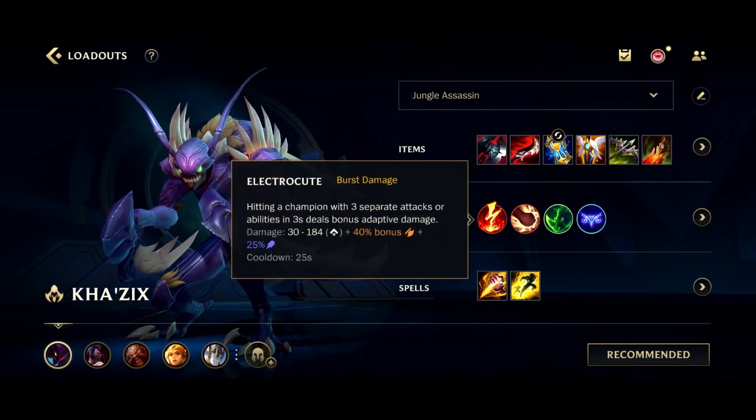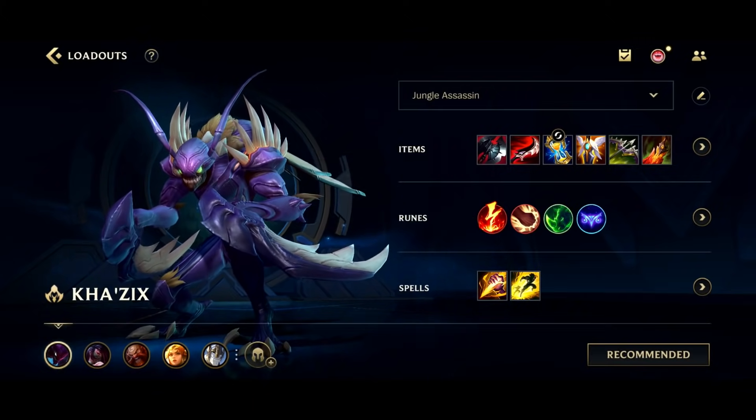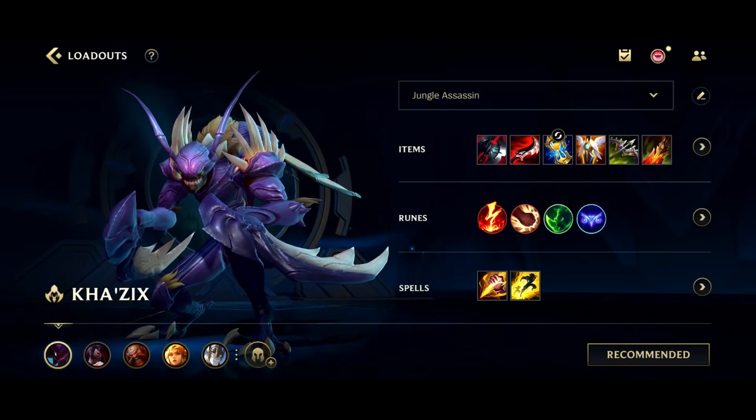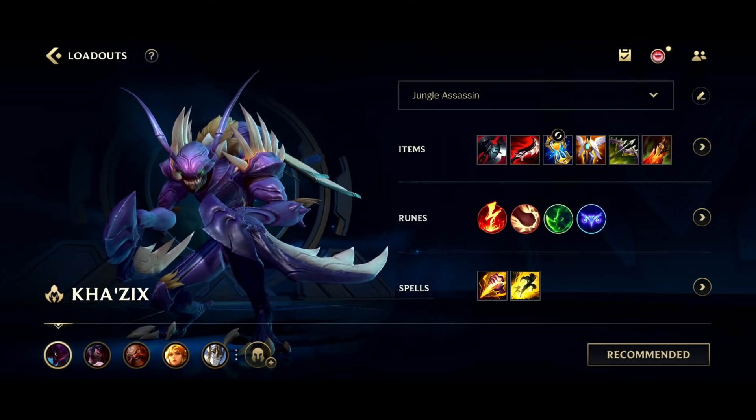In terms of runes, Kha'Zix is one of the few junglers that doesn't really make great use of Conqueror, and it's all about Electrocute. You're just looking to burst someone — single target burst — that is what Electrocute is for. Brutal, because you're clearing the jungle. And then both of the Hunter runes, because you are a jungler and you're looking to get involved in as many kills as possible. Hunter Titan and Hunter Genius are both great runes for Kha'Zix.